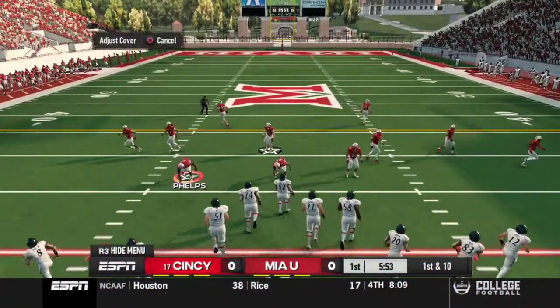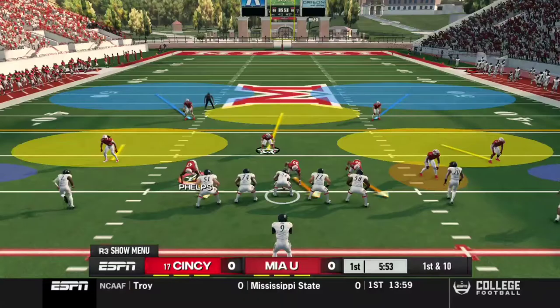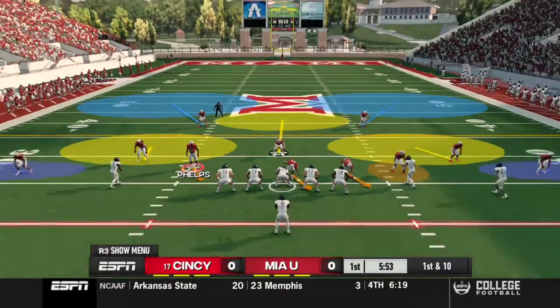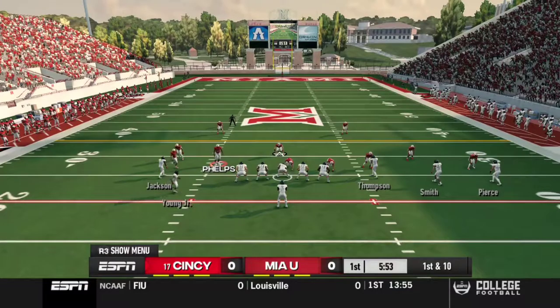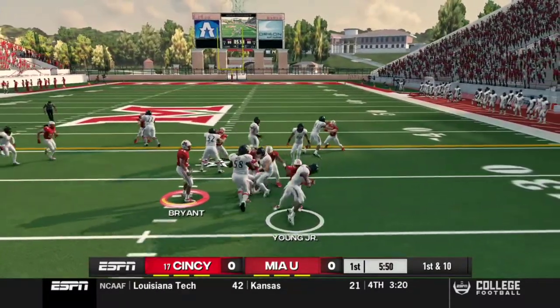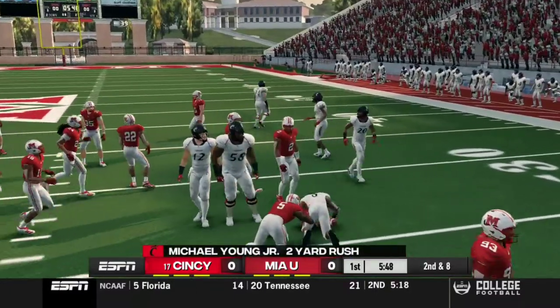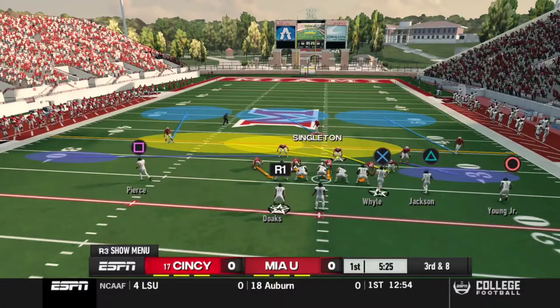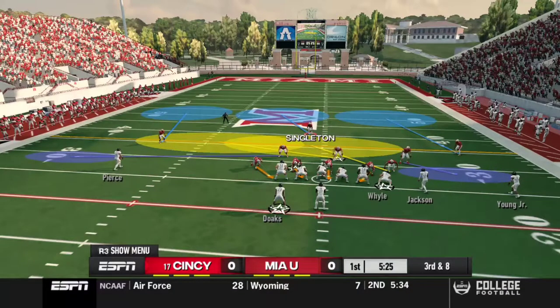What's good, we are back with another video. We are taking on number 17 Cincinnati — our work is cut out for us. As long as we play our game, cut down on turnovers, and slow down their run game, we should be good. Young Junior picks up two on that play.